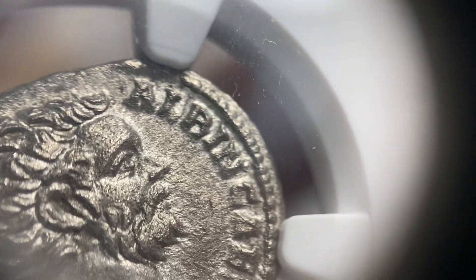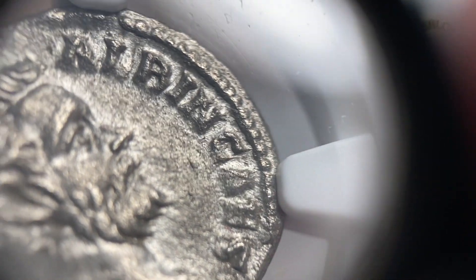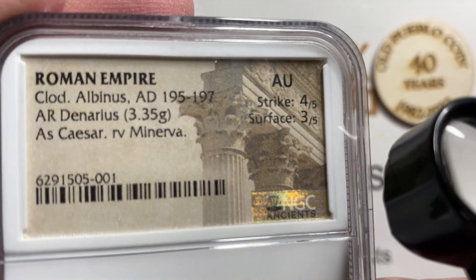A-L-B, then those two letters together make an N — Albin — and then this looks like C-A-E-S, Caesar. Claudius Albinus, 195 to 197 AD, only a couple years.